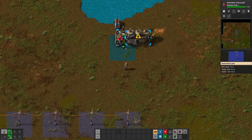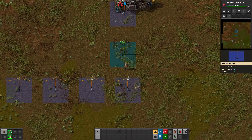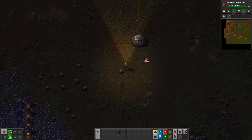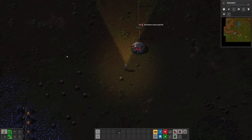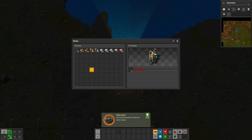Connect the water input of the boiler with pipes — in this case I don't have to because the buildings are adjacent to each other. Set up power poles and put coal into the boiler. Oops, I forgot to insert coal into the boiler. The first 10 Red Science packs have to be handcrafted in order to unlock the assembly machine.